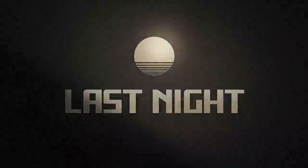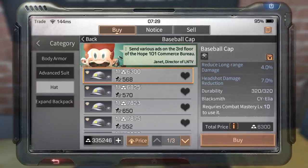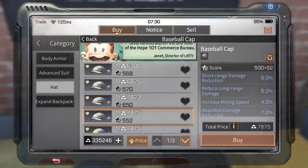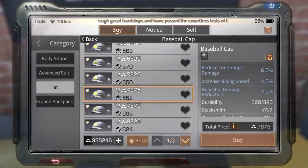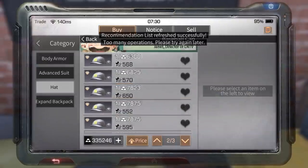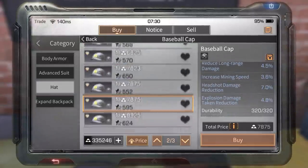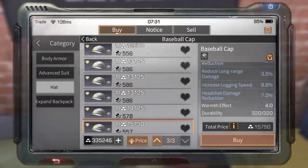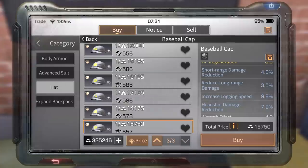I forgot to mention — there are hats that increase your speed too. If you go to armor and then hat, you can see there's baseball cap. Those are also sold in the market — this one is 8k and increases logging speed 5.2%, and another one increases mining speed. So if you combine food, armor, and hat you could get above 30–35% depending on the stats. The highest hat stat I've seen is 5% for mining. One hat here has almost 10% logging speed — that's pretty cool. Using hats, armor, and food buffs together will make you really fast at chopping — it will double your speed.